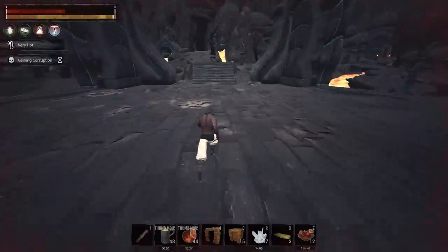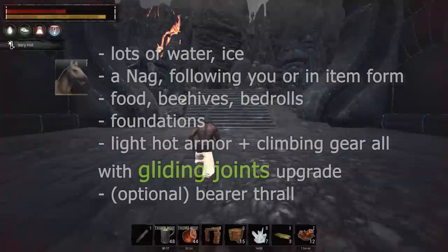Now I'm gonna show you the second method. For this you're gonna have to go to the volcano and have all the items that are listed on screen.